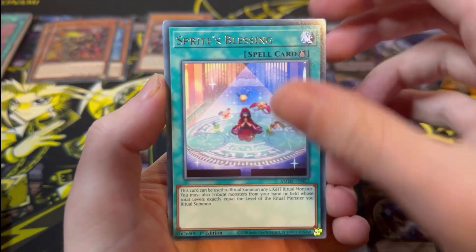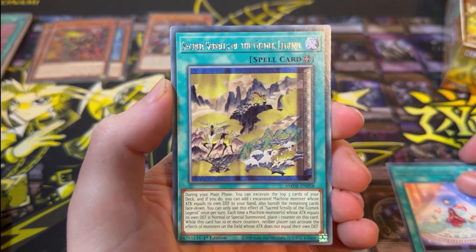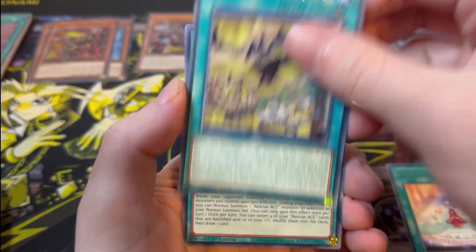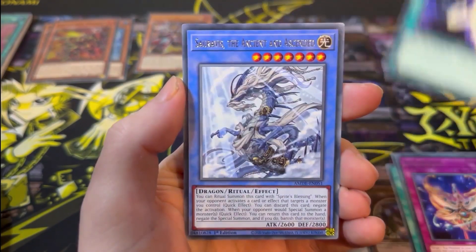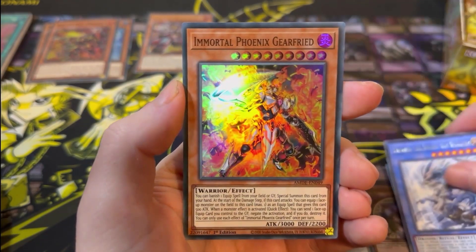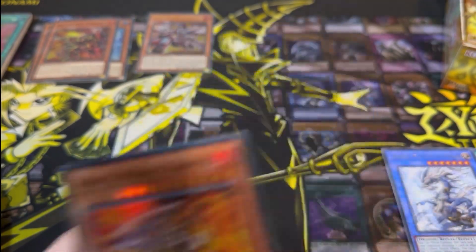Next pack: Sprite's Blessing, Sacred Scrolls of the Gizmec Legend, Rescue Ace HQ, Xyz Reborn, Xyz Import, The Ancient and Ascended, and another Immortal Phoenix Gear Freed — got the playset now!